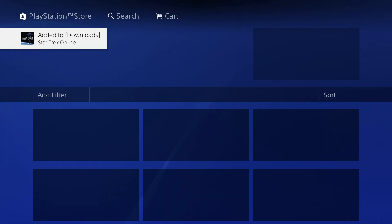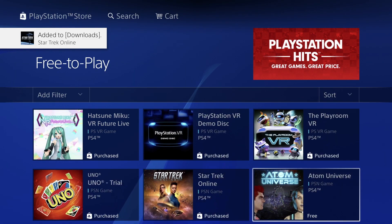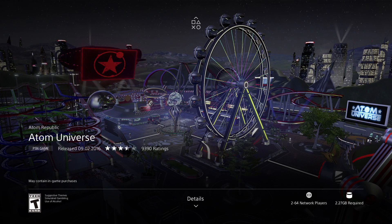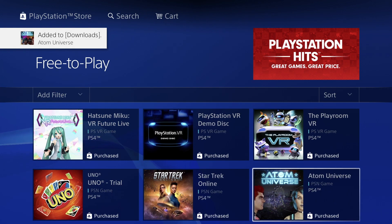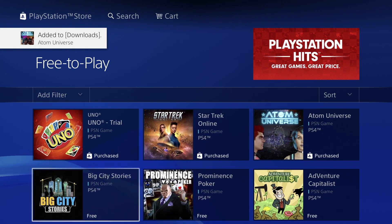Then we can just go back and keep going. Here we have Universe — Autumn Universe is only 2.27 gigs, pretty small, so we can download this and it will be a fast download.